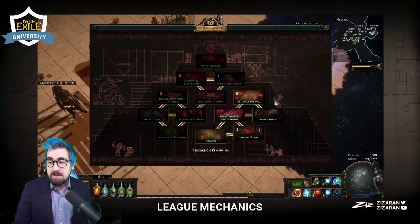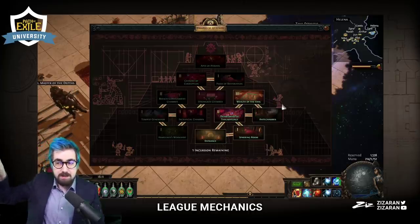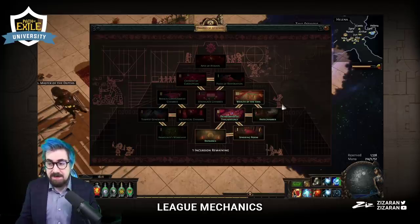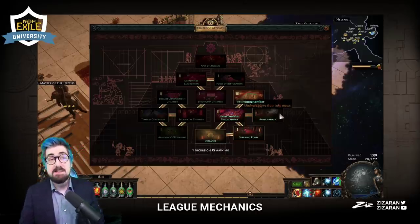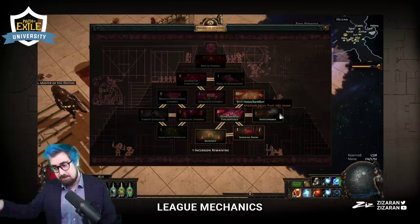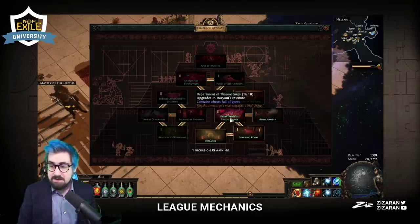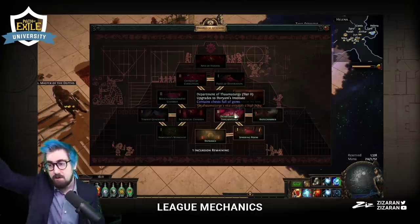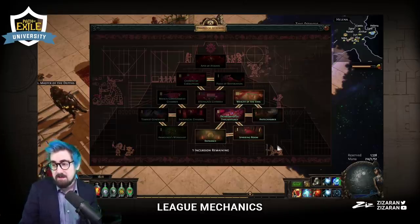The way Incursion works is you go in and hit your V key. In the top right corner you'll get the option to upgrade the room you're in, unless it is a basic room like an antechamber — that's a base room with nothing special about it. In the Department of Thaumaturgy, if you go in the top right corner it's going to upgrade it, and the bottom left will change it to something else.